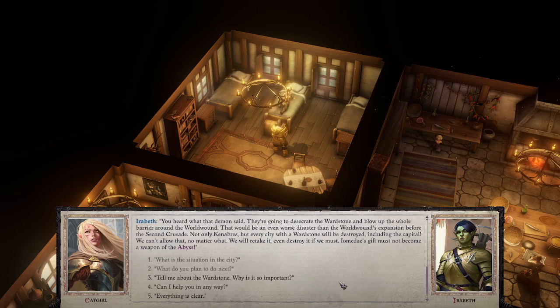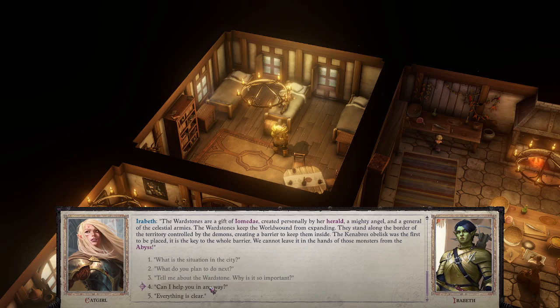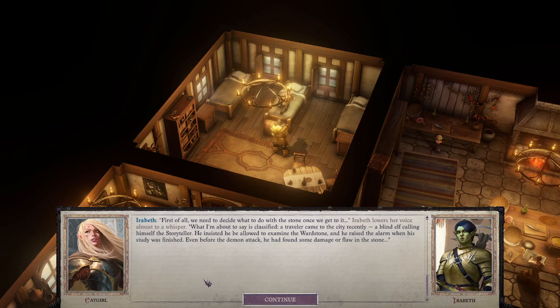'You heard what the demon said — they're going to desecrate the wardstone and blow up the whole barrier around the World Wound. That would be an even worse disaster than the World Wound's expansion before the second crusade. Not only Kenabres, but every city with a wardstone will be destroyed including the capital. We cannot allow that — we will retake it, even destroy it if we must.' The wardstones are a gift of Iomedae, created personally by her herald, a mighty angel and general of the celestial armies. They keep the World Wound from expanding, standing along the border creating a barrier to keep the demons inside. The Kenabres obelisk was the first placed — it is the key to the whole barrier.